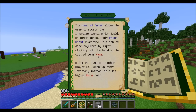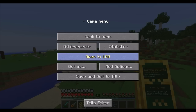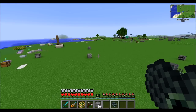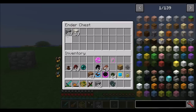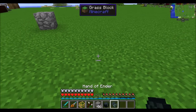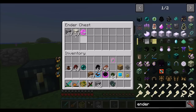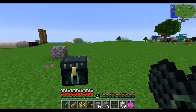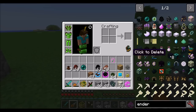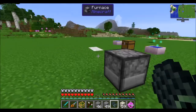Next up we've got the hand of ender — super useful tool because it's basically an ender chest in your hand. It gives you access to the vanilla ender chest that your player has access to. By right-clicking you can store items inside the hand of ender, and when you place your ender chest in the world those items are in there. It should also be noted that you can shift right-click on other players to access their ender chest as well.